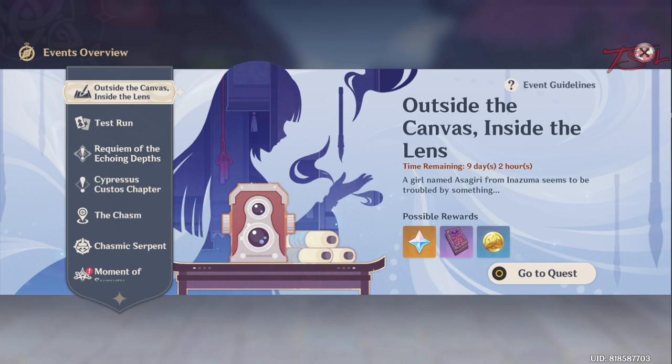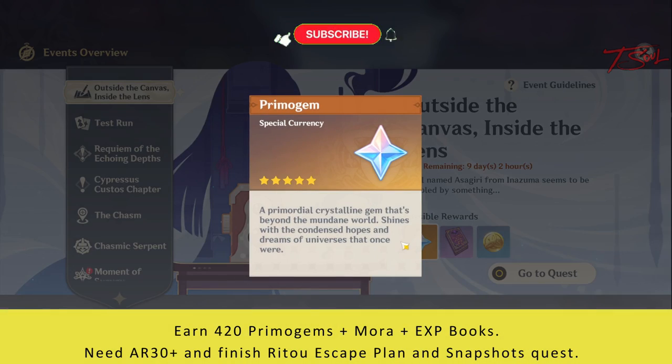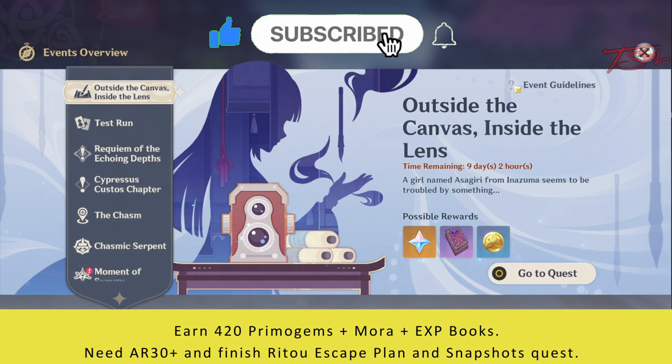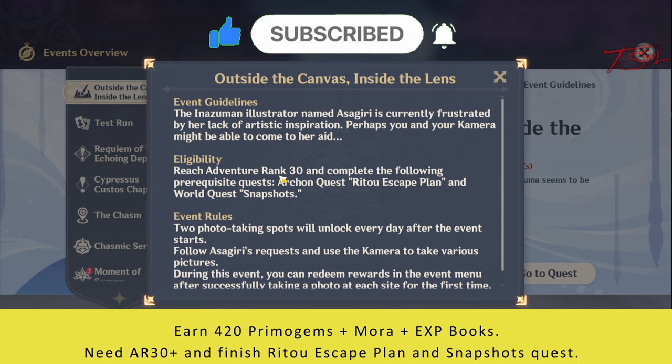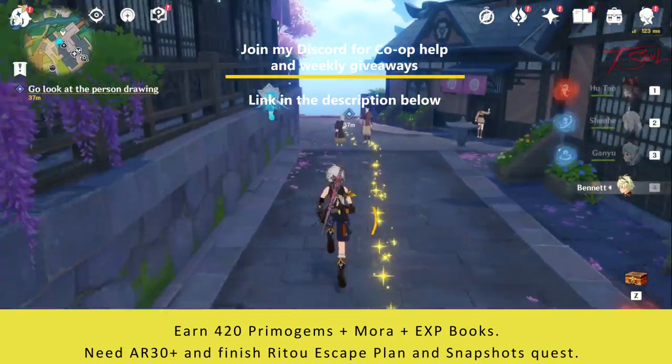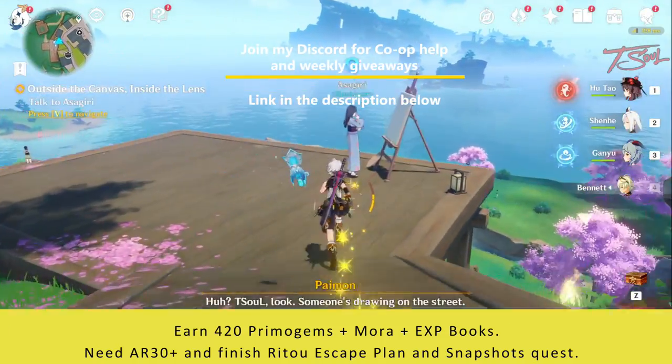Hello folks, a new short and easy event is out where we can get 420 primogems. We'll be taking pictures here. To unlock the event, you need to be adventure rank 30 and have completed the Archon Quest Rito Escape Plan and the Snapshot World Quest. After that, head to Inazuma to talk to the NPC to start this event.